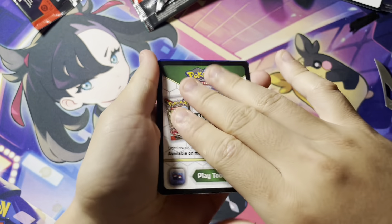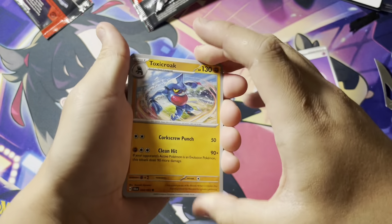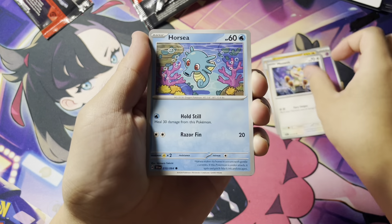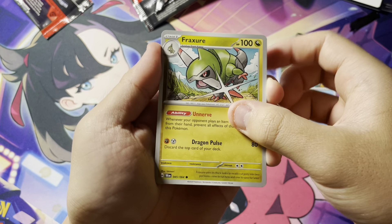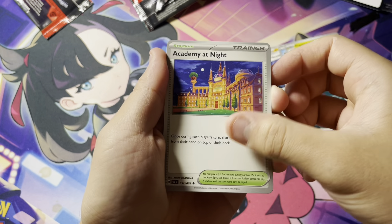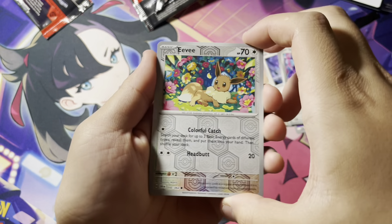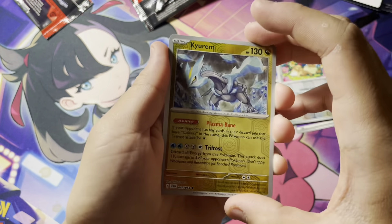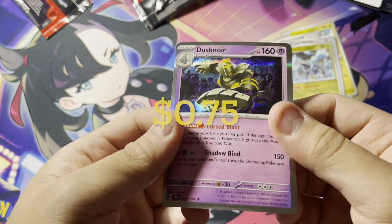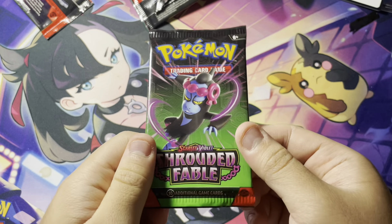Next pack. Alrighty. Code card off the back. Energy. We get Toxicroak, Meowth, Horsea, a Fracture, Crobat, Academy at Night, Genesect, a Reverse Eevee, Reverse Kyurem. Okay, I'm getting my hopes up. And a regular holo Dusknoir. Alright, moving on to the Monkey Pack.